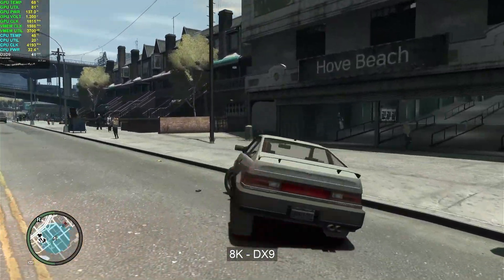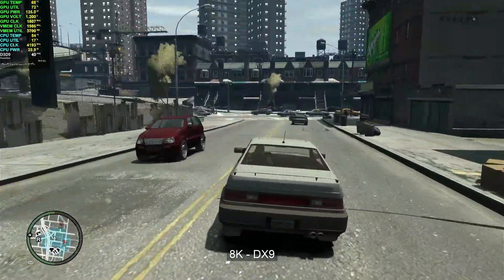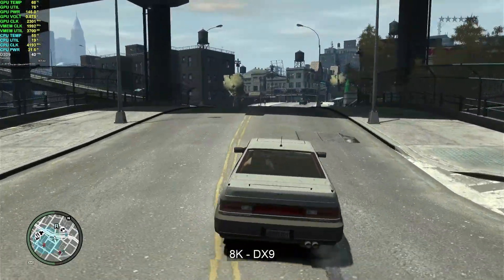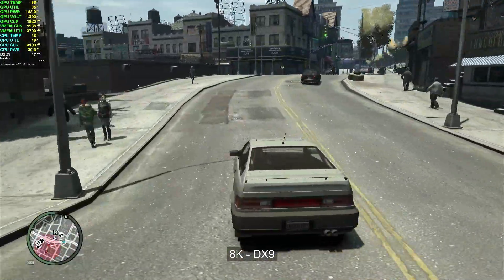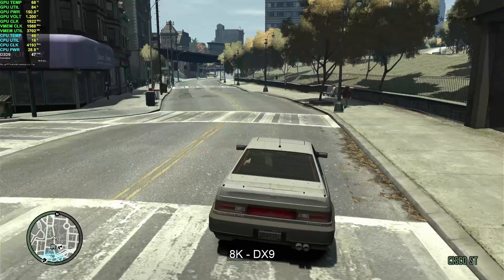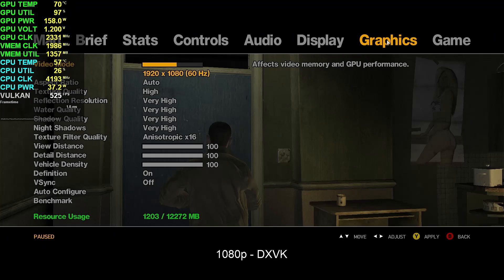This is where DirectX-to-Vulkan translation — DXVK — comes in. We can use that to optimize the rendering process and it's going to give us significantly better performance at pretty much all resolutions. The DXVK patch version I'm using is 2.5.3, and we're going to test it at all the resolutions we previously tested.